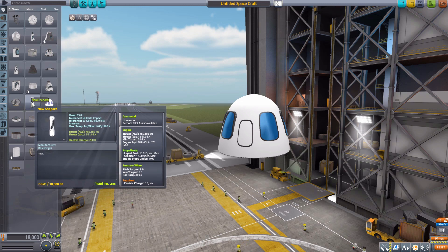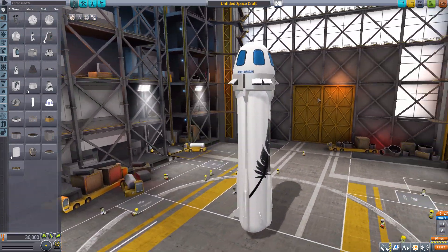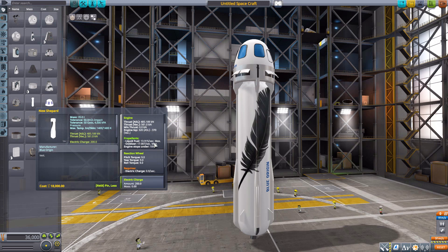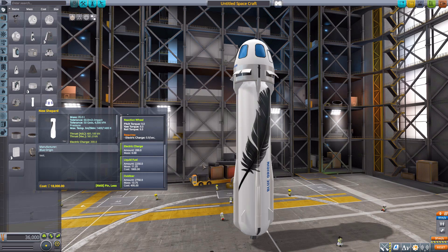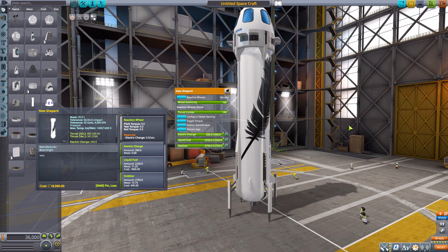The second and final part is the main body of the New Shepherd rocket, and it looks very good — it matches quite nicely with all the images I've seen of the real New Shepherd. For stats, it is an unmanned command pod and its engine produces 561 kilonewtons of thrust using liquid fuel and oxidizer. It also has its own reaction wheel, 200 electric charge, and a lot more fuel: 2250 liquid fuel and 2750 oxidizer. It also features functioning speed brakes at the top and deployable landing legs.